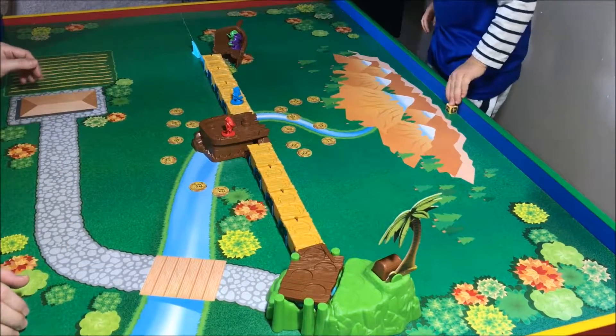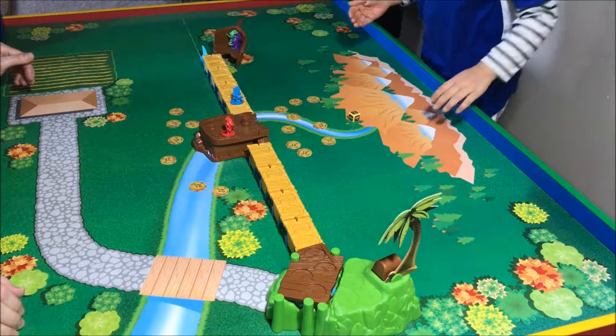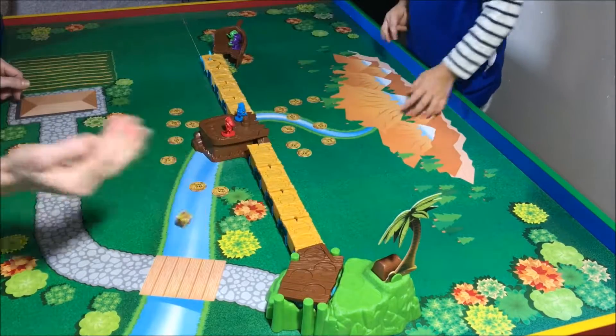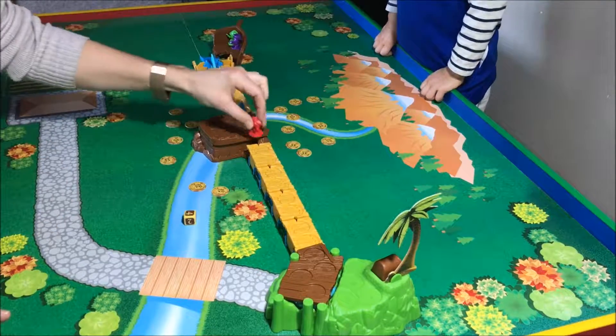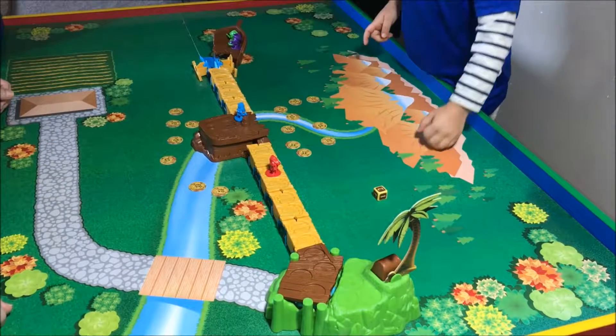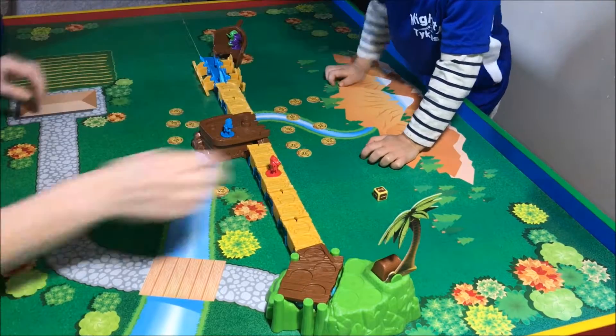Roll the dice properly, roll, roll, roll. Good job. Two — move two spots: one, two. Four: one, two, three, four. Your turn. Two — move two, quickly. No, no, that's not two — one, two. Okay, Mommy's turn, I have two. Four: one, two, three, four. Your turn — roll the dice. One — move one.